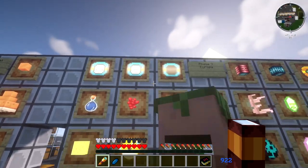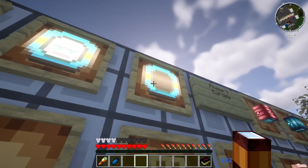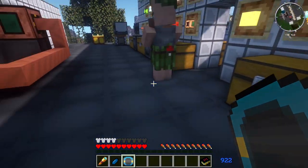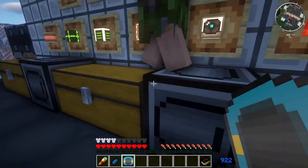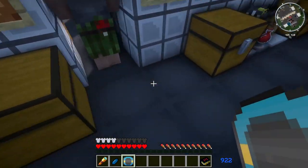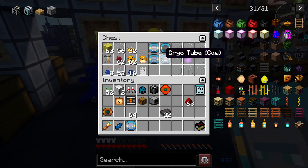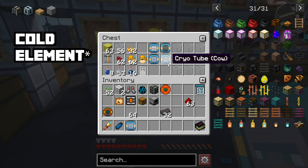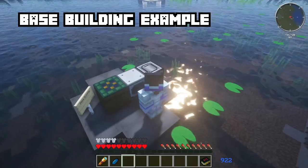The next thing we're going to talk about is colonizing other planets. You're going to need cryo tubes. You're going to shift-sneak up to a villager, a sheep, or a cow in order to capture it. You're going to use them in their cryo state to transport them. All you need is a cold tube and some glass to make these really fun objects, and you can just put them out there.